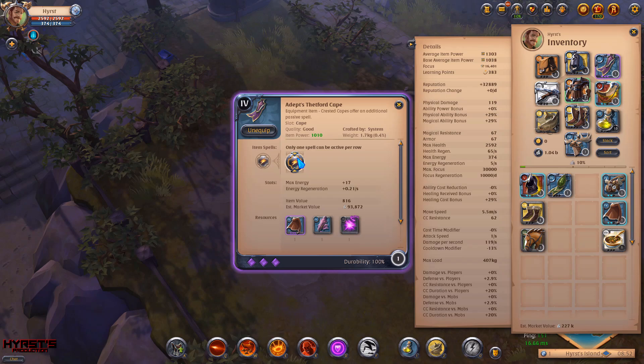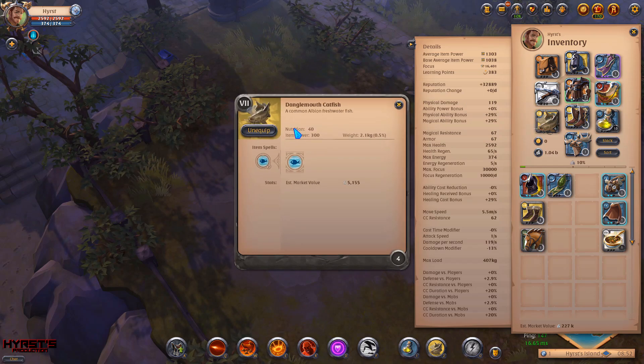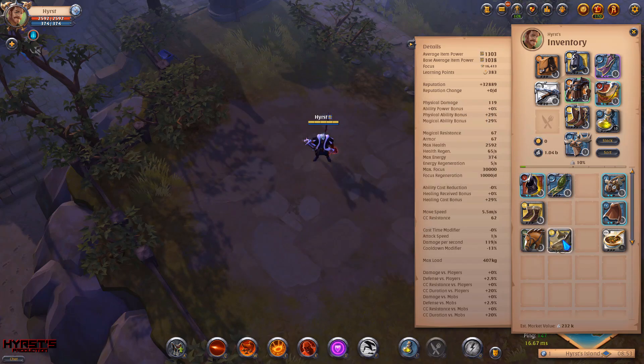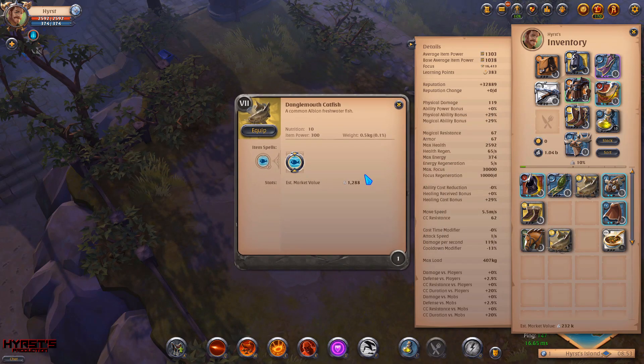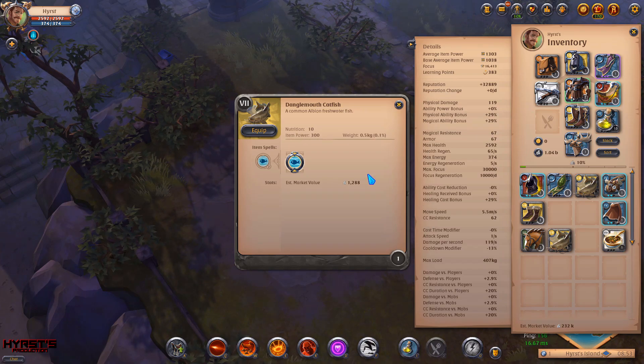If it comes to food, I'm using catfish — one catfish costs like 1000 silver, which is a very low price for a regeneration food. For example, tier 5 cabbage soup, which also regains your health, costs like 4000 or 5000 silver, so catfish is way better to go with.